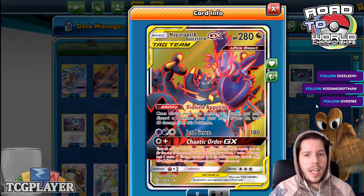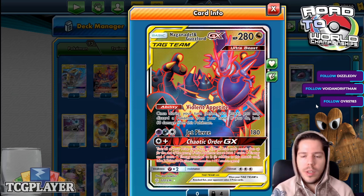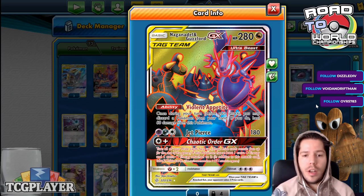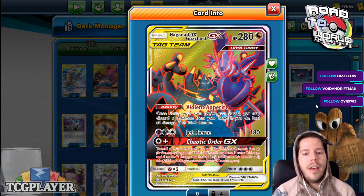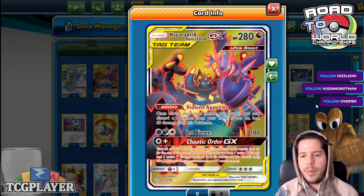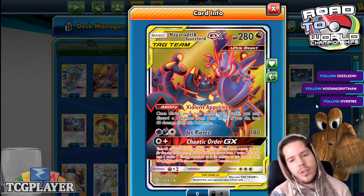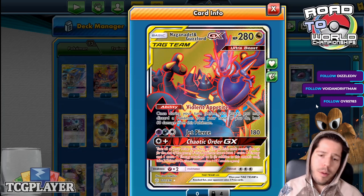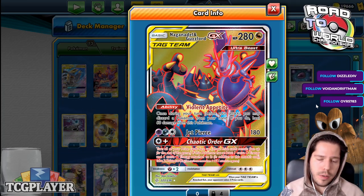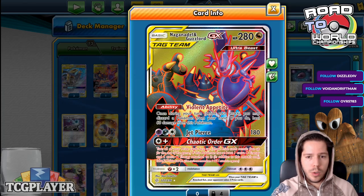You also have access to Naganadel and Guzzlord GX, with 180 HP and the Ability Violent Appetite, which allows it to heal itself — as long as you discard a Pokemon, you heal 60 damage from it. We have the attack Jet Punch dealing 180, which is a very solid number. And we have Chaotic Order GX, where you turn all your prize cards face up and those prize cards will remain face up. But if this Pokemon has at least one extra energy and an extra dark energy attached — you can do this on turn 2 with counter gain — you actually get to draw 2 of those prize cards. Really nice GX attack, really good way to close out a game.